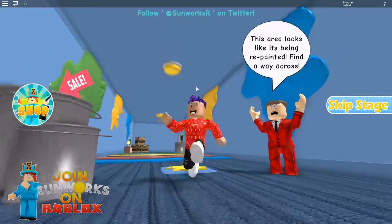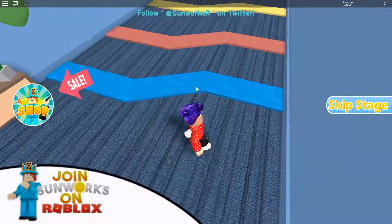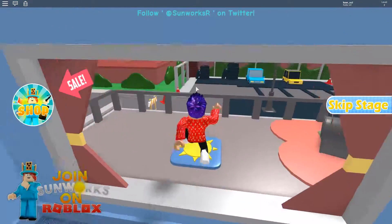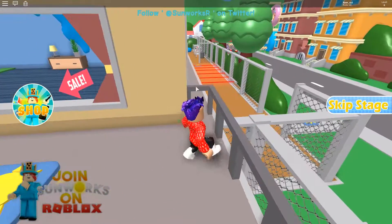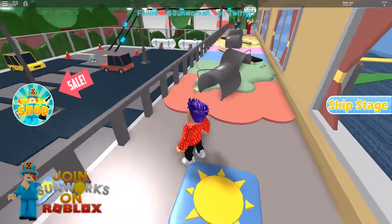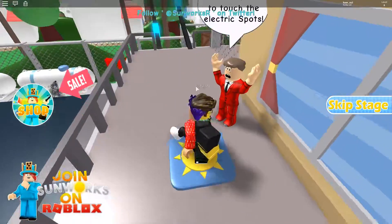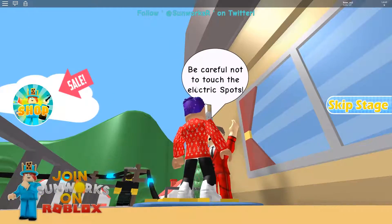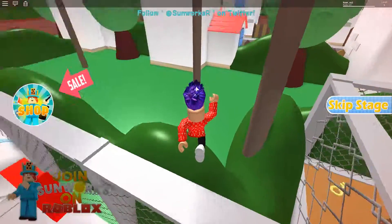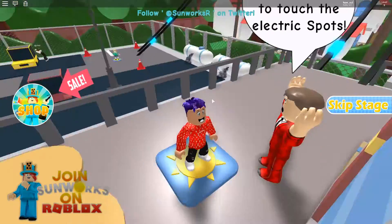We need to go here — this area looks like it's being repainted. Find a way across; we cannot touch the paint. It's kind of a mess. There's more paint and we can't get through easily. Oh, who's that person? It says: be careful not to touch the electric spots. Wow, that's very dangerous!